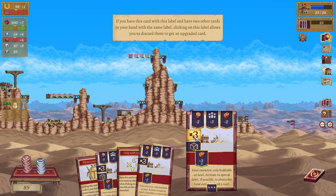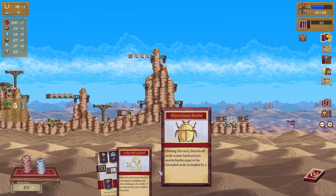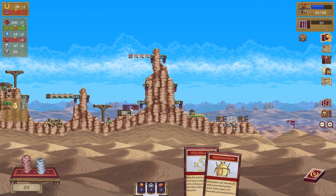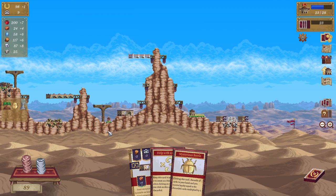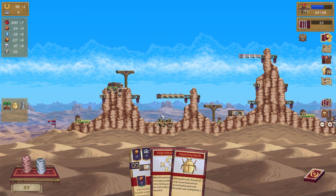Clicking this card discards all cards in your hand and you receive loyalty. What does this do? It indicates you can upgrade — you can put it on top, we can just put another one in. It's not a stupid idea to put another one in, but where would we put it?